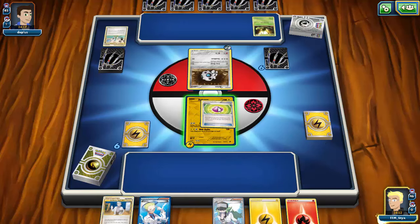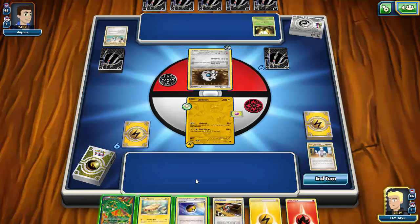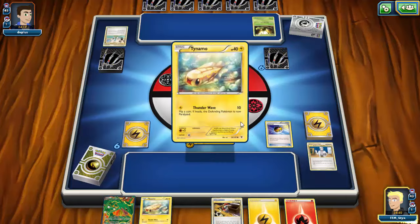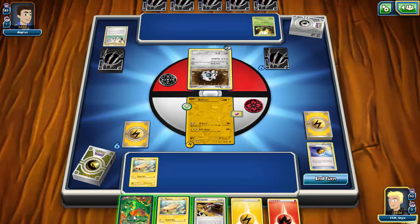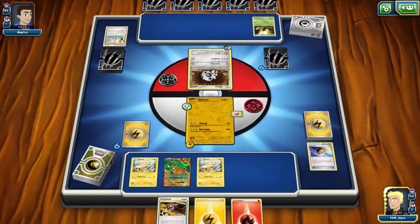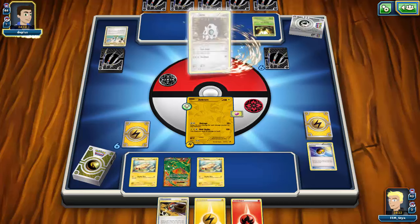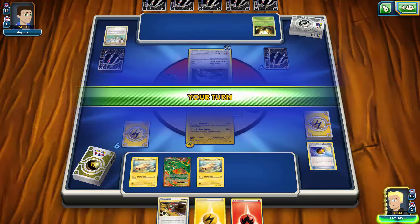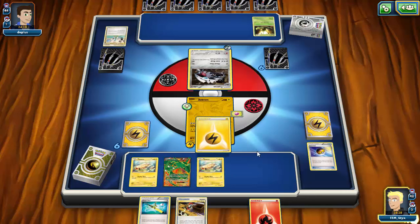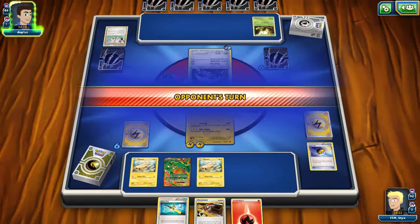My opponent plays an Aron down. I'll go ahead and play the Lightning and the Eviolite, then go for a Professor Oak's New Theory. I can play down two Tynamo and a Rayquaza. I only have a Level Ball in the discard instead of a Junk Arm, but it was actually a nice first turn — I'll just attach another energy to my Zekrom and draw the Super Rod. I'll go for Outrage for 20.